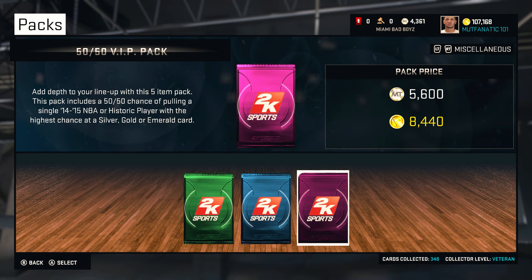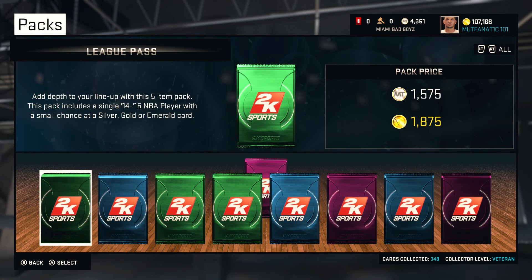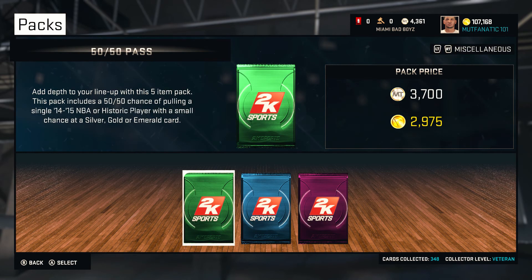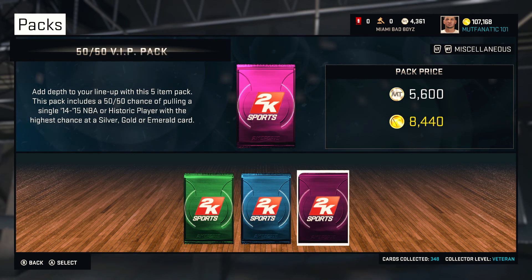The reason I'll be opening 50-50 VIPs instead of Legendaries is because my friend recently came down and had been playing on the MyNBA 2K app. He opened one of each pack and ended up pulling a rare bronze Dave Corzine that sold for about 15k MT, and another card that sold for about 5k, so I'm just going to try my luck.